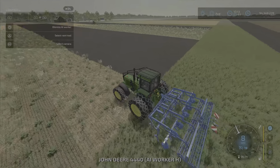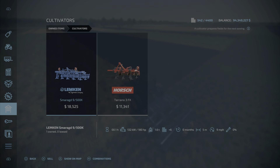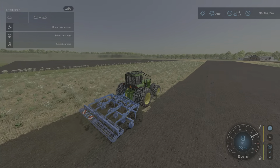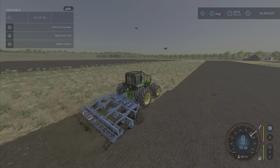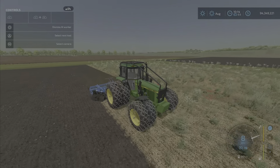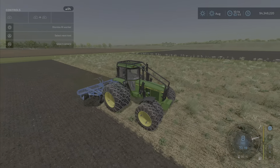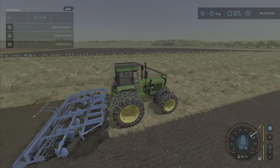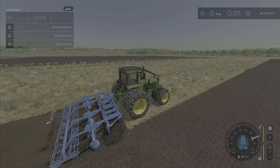Here we have the four-wheel drive pulling a much bigger cultivator rated at 180 horsepower — which is over its maximum rating — and it's doing pretty good actually. I decked it out in forestry duals and it's handling it not too bad.